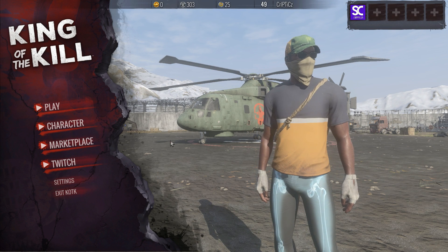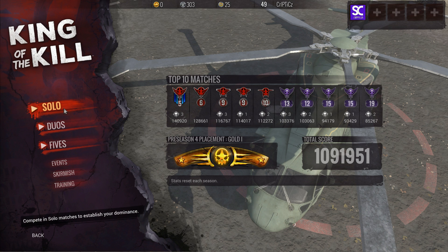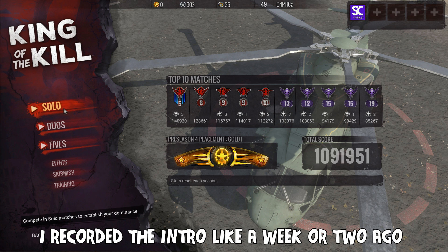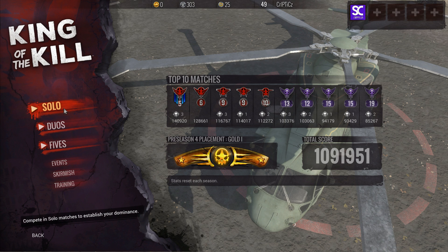Hey guys, welcome back to a brand new video. Today we're playing some more H1Z1 King of the Kill. I cocked up the intro earlier — I didn't have my mic on. We got a free Nomad crate because the servers were messed up yesterday, and I got the Hazard makeshift armor skin, which I was pretty happy about. It was the orange one, not the Skull one, but I'm quite happy with it.